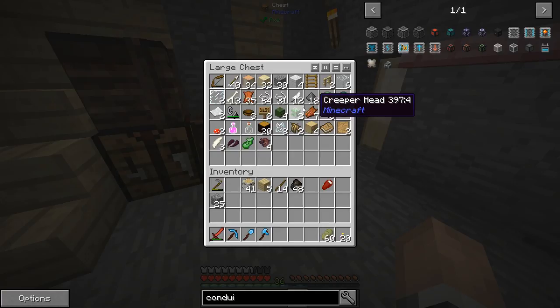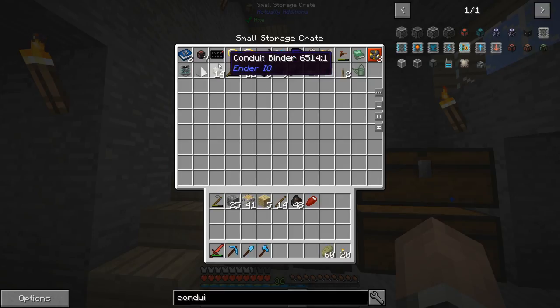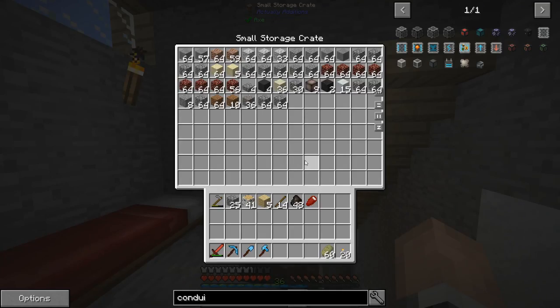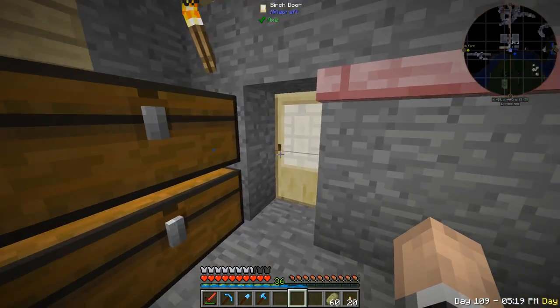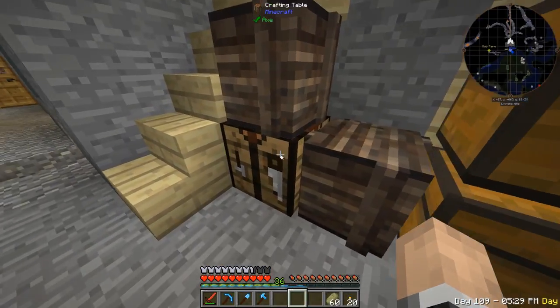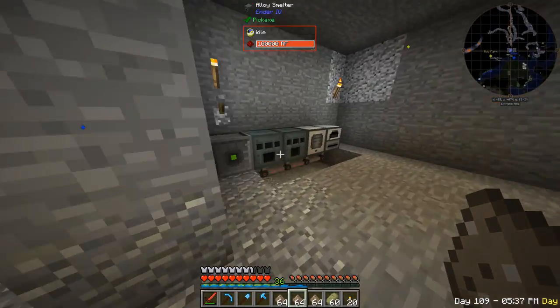I'm going to make some conduit binders — I'm low on binders and need clay, gravel, and sand. I'll grab five half-stacks of gravel, a stack of sand, and a stack of clay. I can see sand on the map nearby so I'm good. Let's start smelting them up.